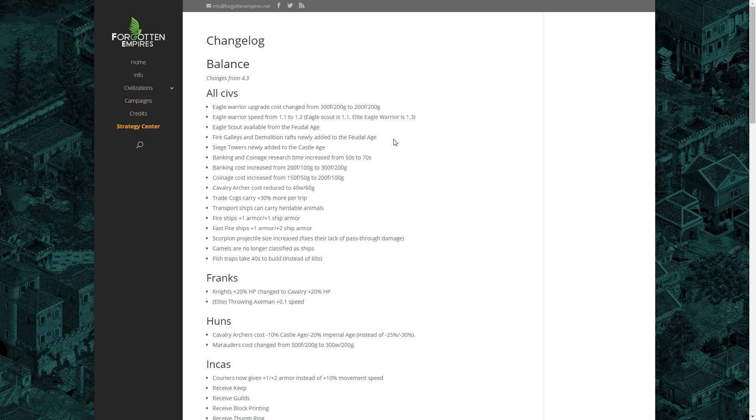Transport ships can now carry herdable animals, which means you can load up goats, sheep, or turkeys. That's a really cool change. It's certainly going to make maps where you start on a small patch of land with a few sheep really interesting, because it gives you the option to actually grab the sheep and take them with you, so you're not going to risk too much by leaving your starting island.